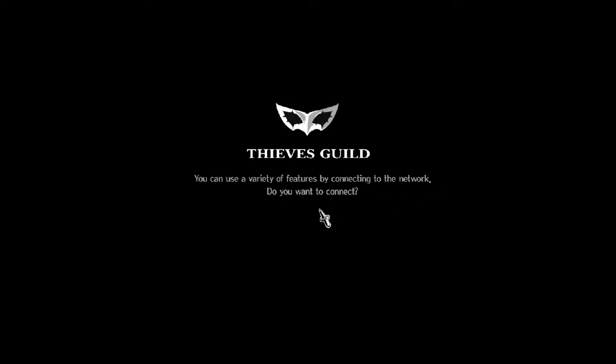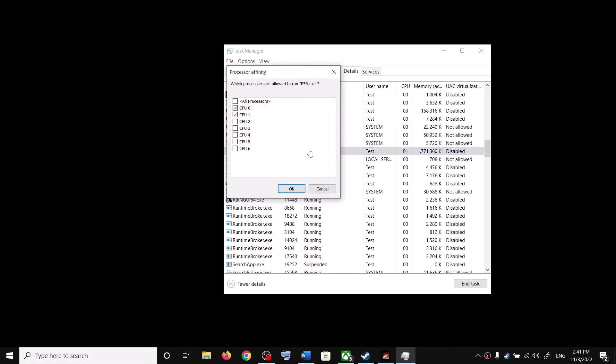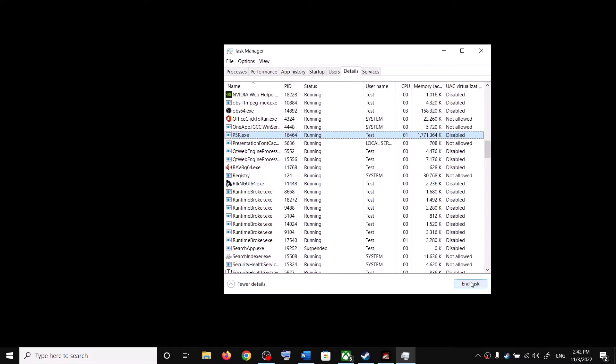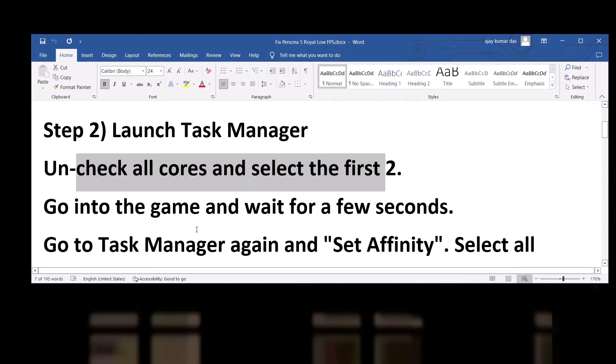Go back to the game and wait a few seconds. Then come back to Task Manager, right-click the game exe, click on Set Affinity again, and this time select all cores, then click OK. This should improve the FPS in the game.